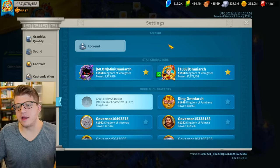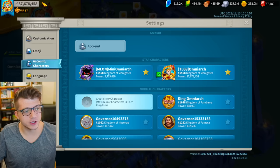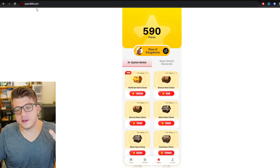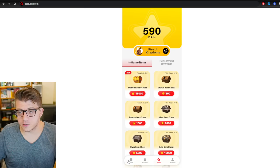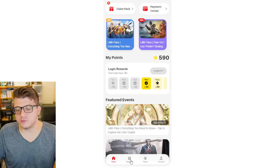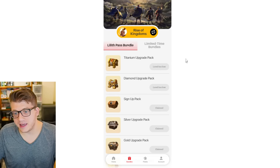Now let's talk about the Lilith Pass system. The way you can set this up and gain access to it is by going into your settings, then accounts and characters. You can tap on your account at the very top and link an email to your Rise of Kingdoms account. Then you can go to pass.lilith.com and log in with that exact account. You will see a bunch of different things on this website — first, how many points you currently have, and you can also gain points by logging in every single day.